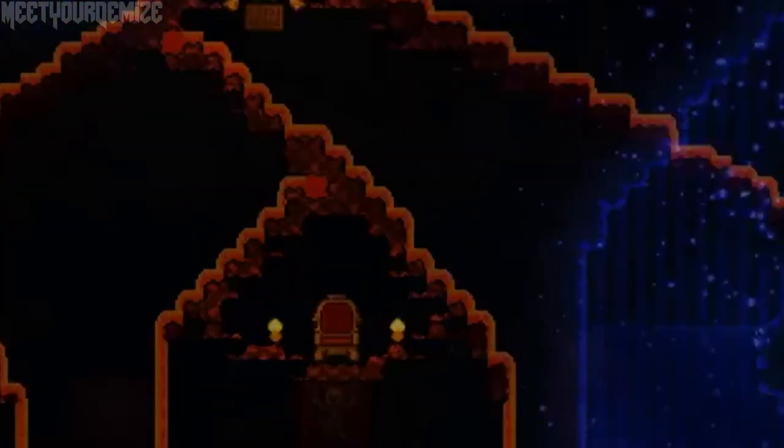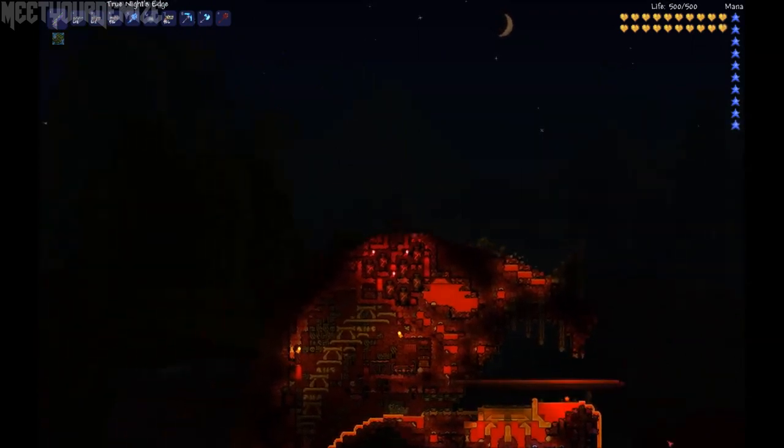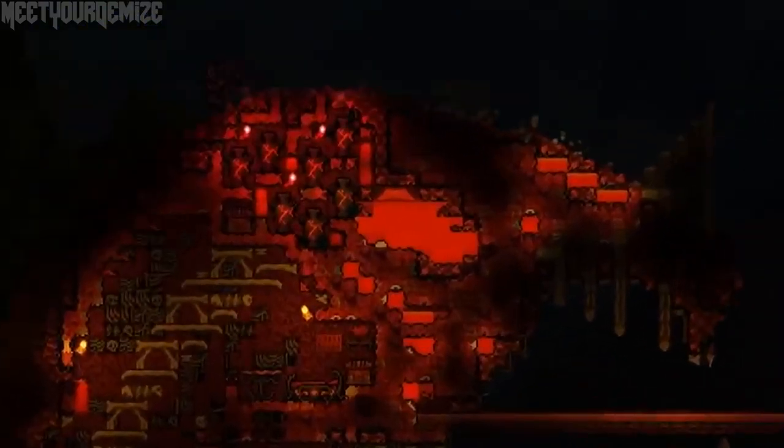Before we transition to the next clip, let's take notice of this chair throne, because this item along with the intricacy of the lava pumps leads me to believe this is user-created and not naturally spawning or world-generated, although it does seem fitting for the entrance of the crimson biome we'll likely see later in this trailer.